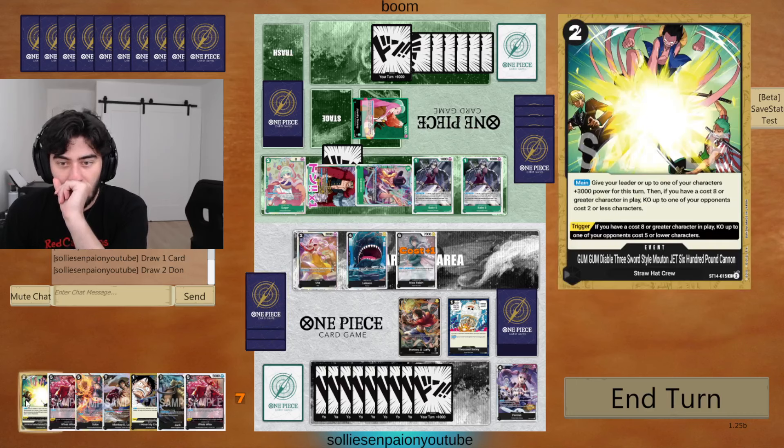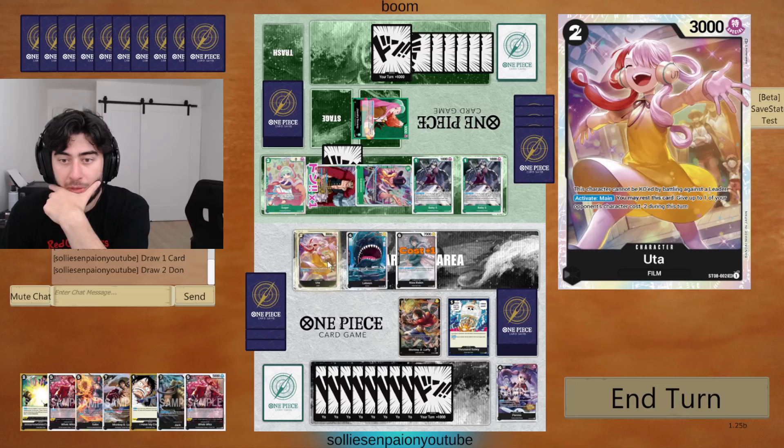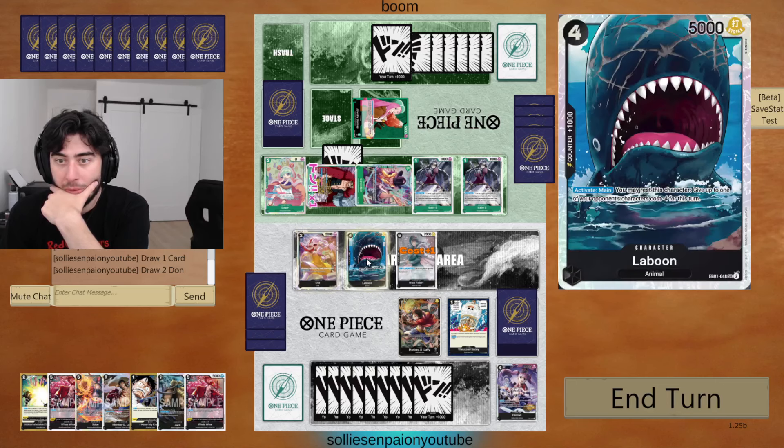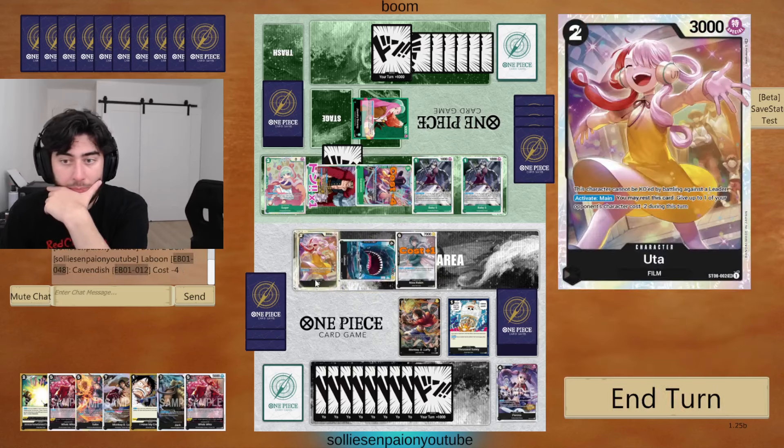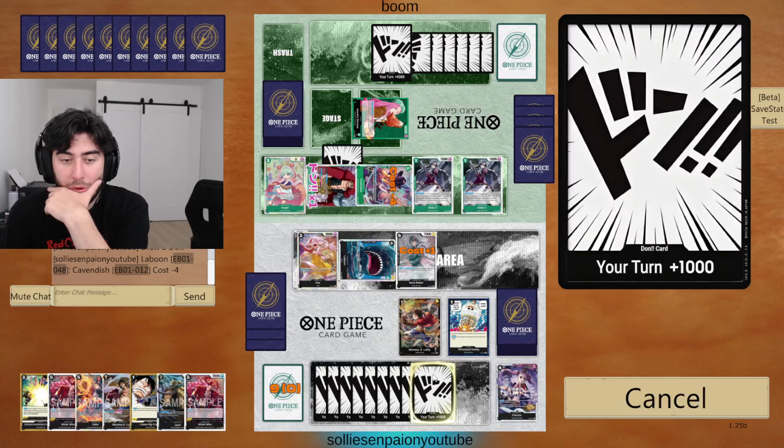If we have 8 cost, we can run this. If you have 8 cost, then you can KO a 2-cost character. So I think we go Laboon. Then we will throw...